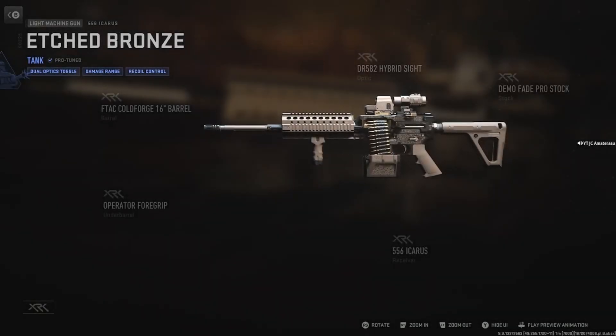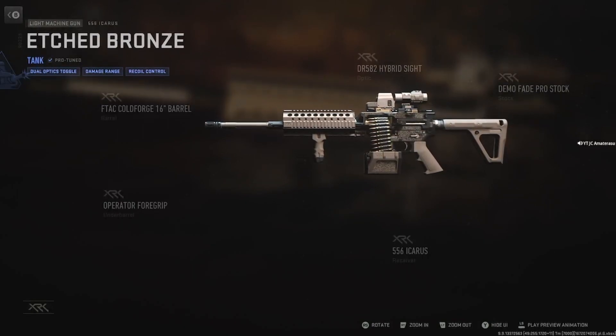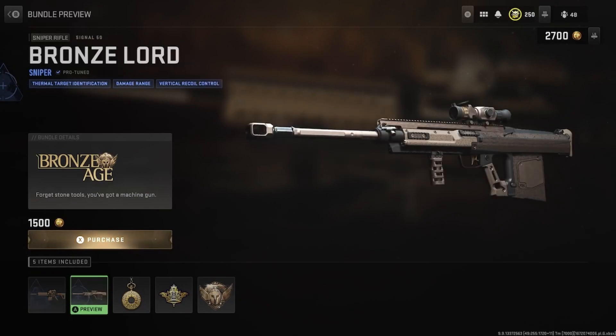Get the Icarus. Holy crap, the sights — whatever — but the other attachments are pretty good. And this gun... The Bronze Lord, Sniper Protein, Thermal Target Identification, Damage Range, and then Vertical Recoil Control.